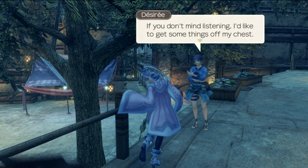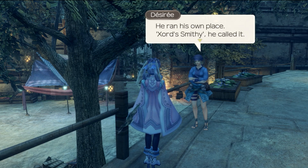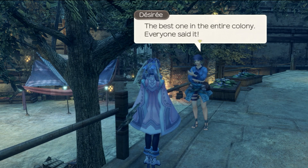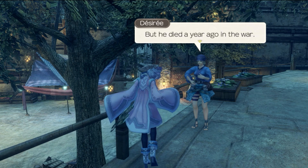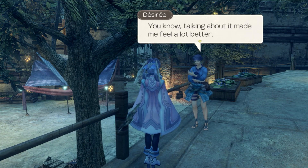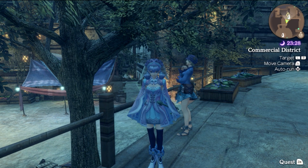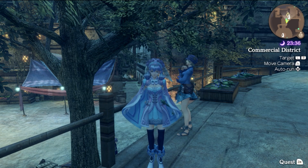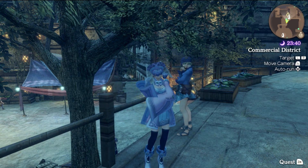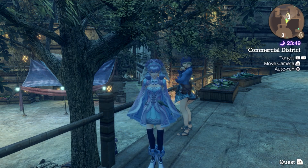Desiree wants to get something off her chest. Her dad used to build and fix machines, was really good at it — ran his own place called Zordsmithie, the best one in the entire colony. But he died a year ago in the war. She couldn't keep his shop open and had to close it down. After talking to her, using context clues, we learn that Zord — the face Mechon we faced back when we first met Juju and Sharla — turns out to actually have been Desiree's father. It's a little sad if you think about it.